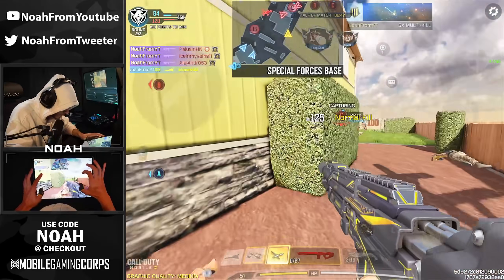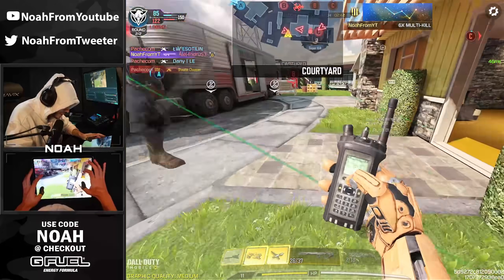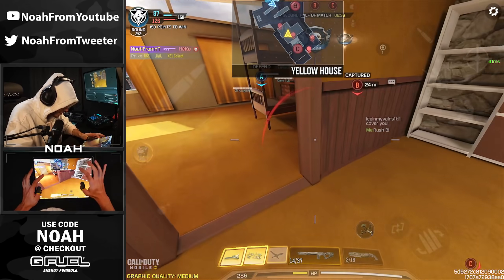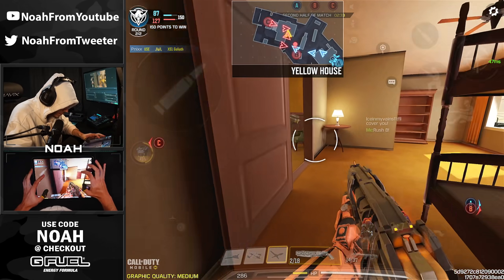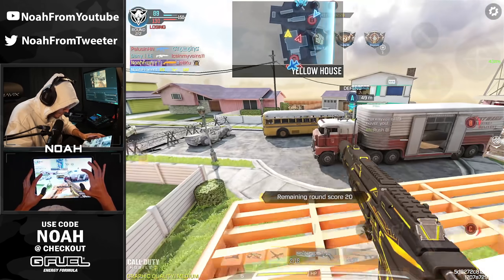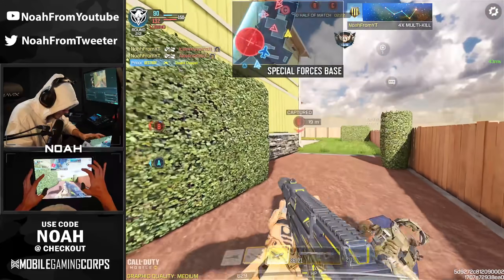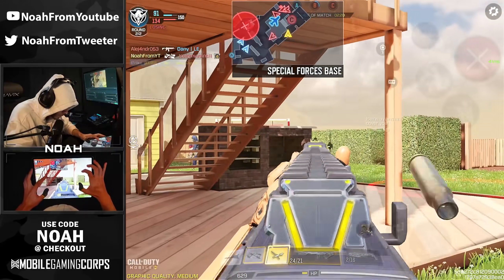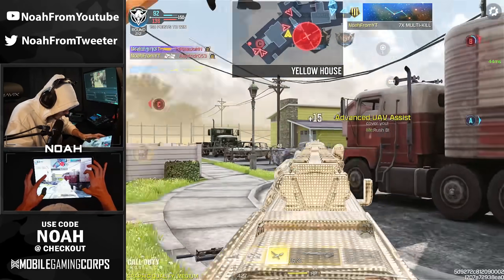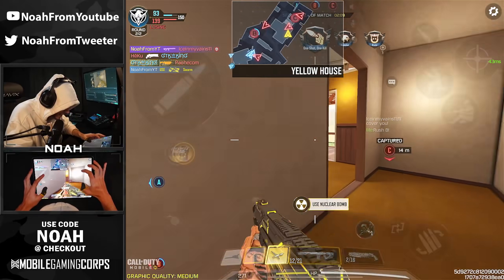Dude, this is wild — you would think with how many kills I'm getting right now, enemies wouldn't be anywhere near the B flag. But they are. Got another Advanced UAV, another Swarm — got swapped to the Shorty. Bro we're popping off, I just need a little bit of help from the team. Do we have B? We're not holding B right now — this is nuts. I just got a nuke, what is happening?